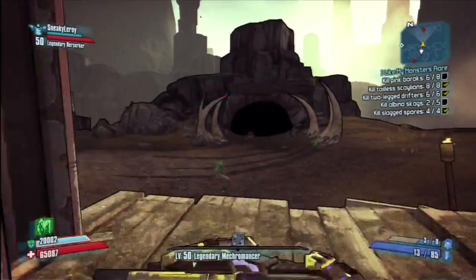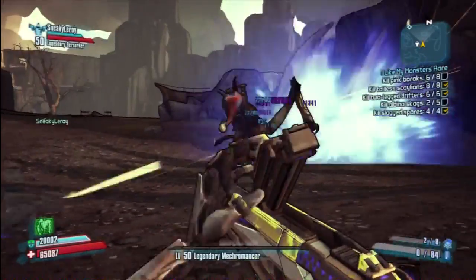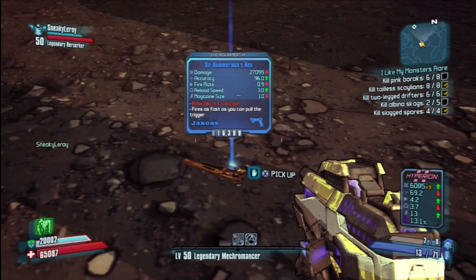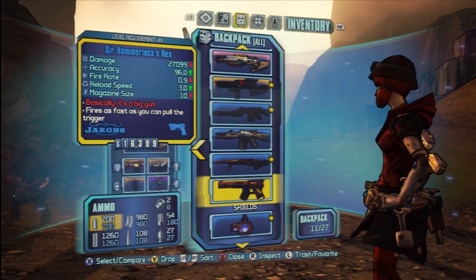So I'm going to kill this guy — there we go — Bulltoss, that guy there. You kill him and then you'll see a blue gun. It's a Hamalox Rex, as promised. I'm going to show you its stats and stuff momentarily.